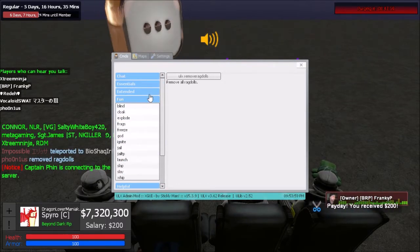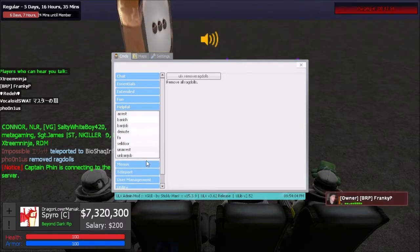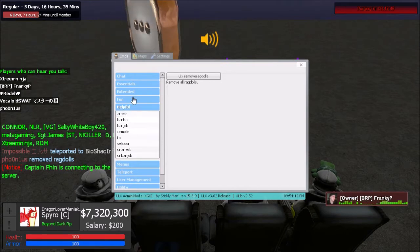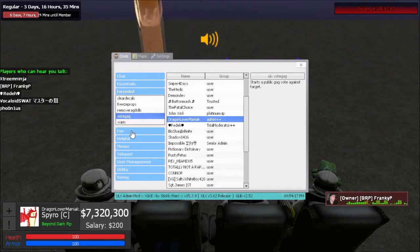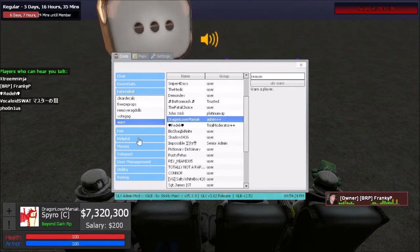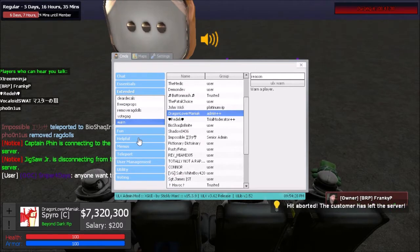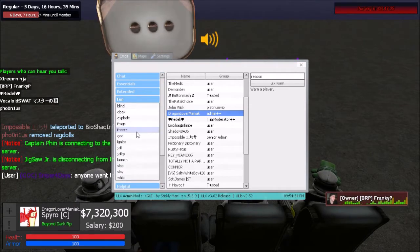You have ULX warn, which is step two of the four-step system. When someone gets in trouble a second time they get a written warning — that's what the warn command is. Then they get a kick, and then a ban. We'll go over that more in detail afterwards. The next category — which shouldn't really be called 'fun' — includes jail, GLTP, and unjail.